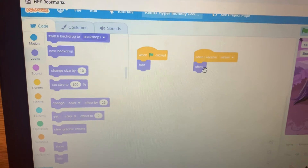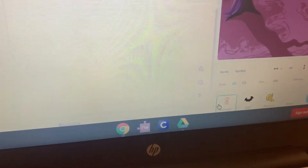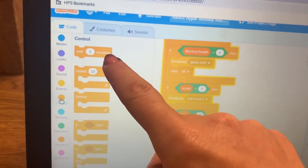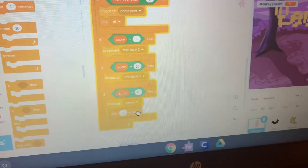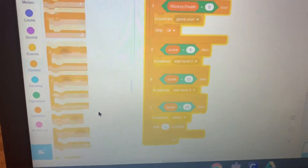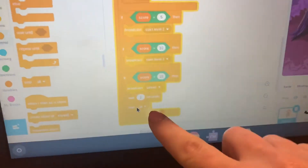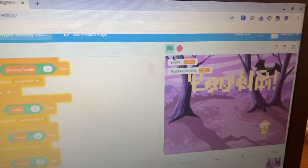Next, make your game end. Click on your character sprite that you control with the arrow keys, then click on the Control menu. Click and drag a 'wait 1 second' block to go directly under 'broadcast winner.' Then scroll down in the Control menu and click and drag a 'stop all' block to go directly under the 'wait 1 second' block.